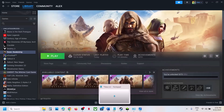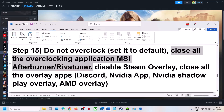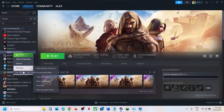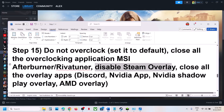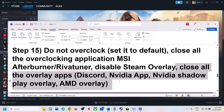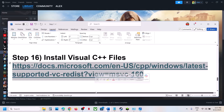The next step: do not overclock. If you have overclocked your computer, set it back to default and close all overclocking applications like MSI Afterburner or Rivatuner. Also disable Steam overlay — right-click the game, select Properties, go to the General tab, and turn off 'Enable the Steam overlay while in-game'. If you have Discord, go to Discord settings and turn off overlay. Same for the NVIDIA app — turn off NVIDIA overlay, or simply close all overlay applications, then check.